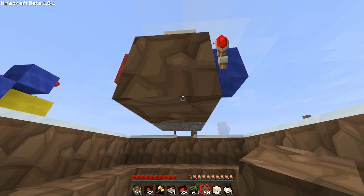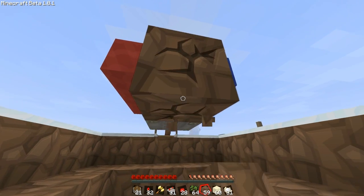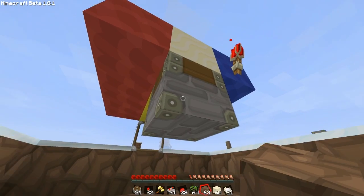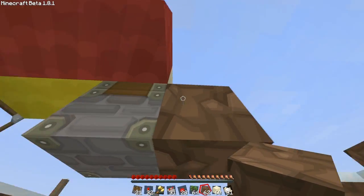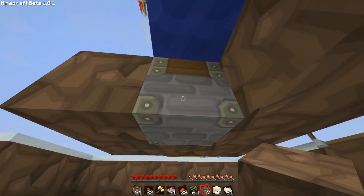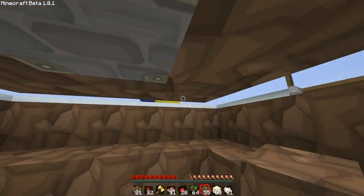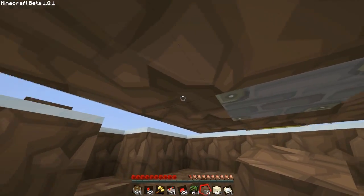That inversion is just showing that every time there is a block change next to the piston, it causes a change here. The application of this piston being here is that you can actually hide this very well, very nicely into the ceiling. It looks much nicer than a bunch of pistons being sideways — it's just a nice inlet up in your ceiling.